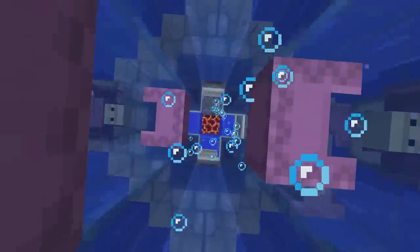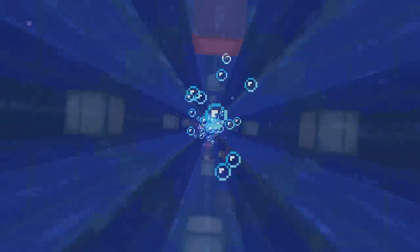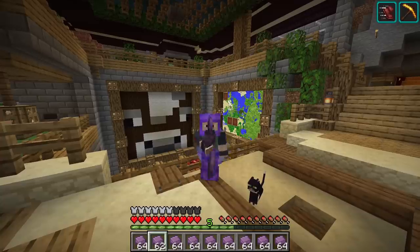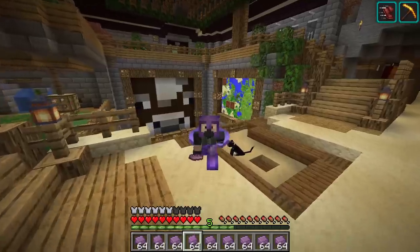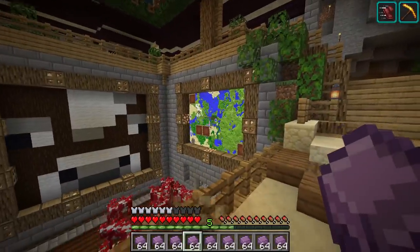It looks like our very first step to collecting things is actually going to be to pay a visit to the shulker reactor in the end, because we need shulker shells — it's so hard to move stuff around when you don't have shulker boxes. I spent about three hours at the shulker reactor and we're loaded up again, got nine stacks in that time. Not the fastest farm in the world but it definitely works, good enough for single player.